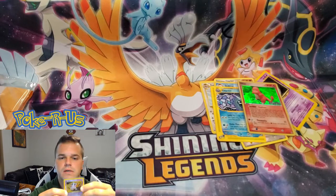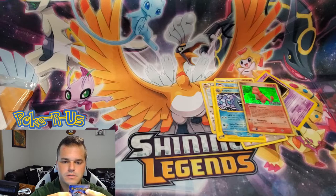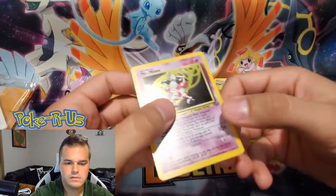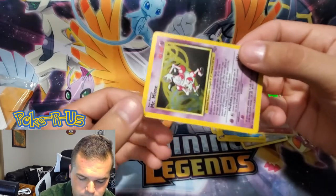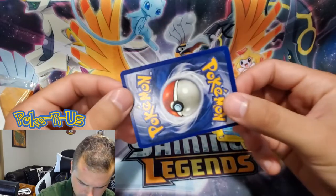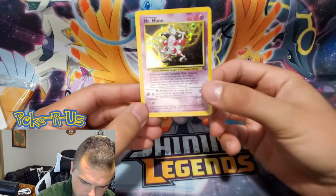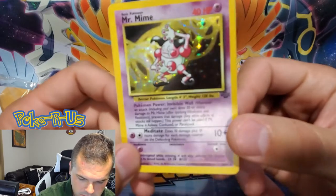Let's see — I don't see any imperfections. Let's take it out of the sleeve here. So it does have some light scratching on top of the holo, but for a $15 mystery pack you can't really beat that. This is a very cool card — classic, vintage, Wizards of the Coast era card.